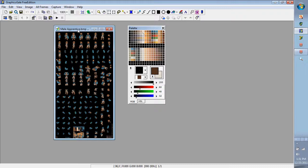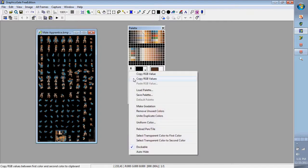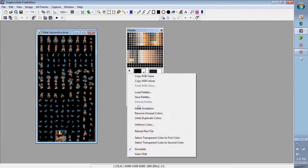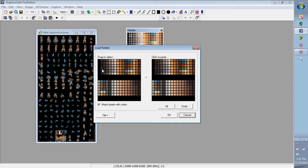I have my file open — it's a dot BMP. To get the palette window open, go to View then highlight Palette. These colors represent each shade within every sprite. The first eight rows — one through eight — are for your sprites. Keep that in mind.